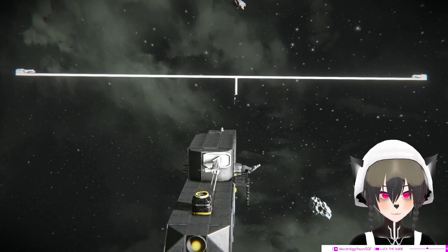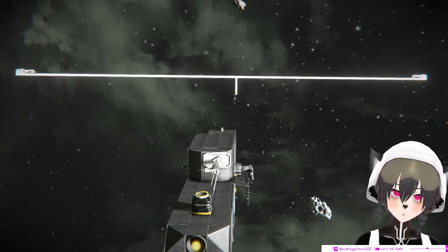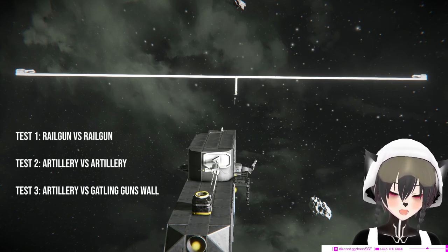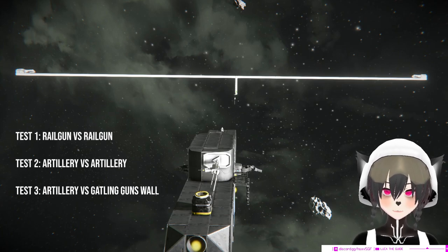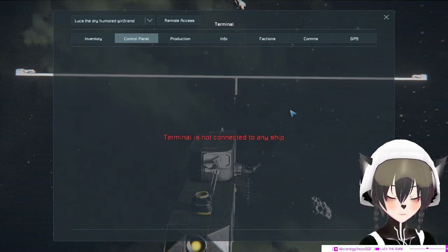Every projectile in Space Engineers is a physical object that actually moves within the world physically, including the railgun sabot. So the question is: can you shoot it out of the sky mid-air? Let's try it out.